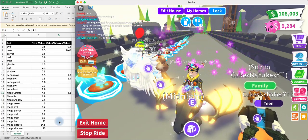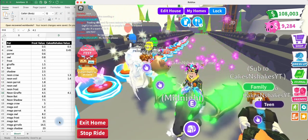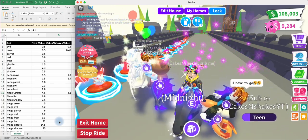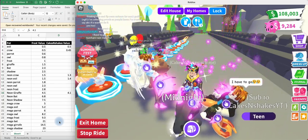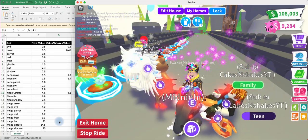I typically use Adopt Me Trading values for any of the low-tier pets — so any of the pets not shown here. But everything else I pretty much use these values. I hope that's helpful to you.